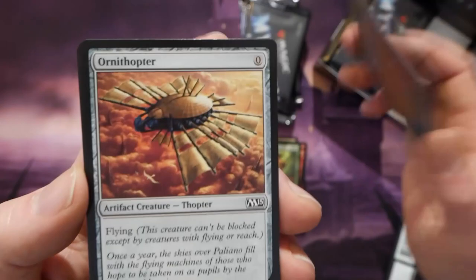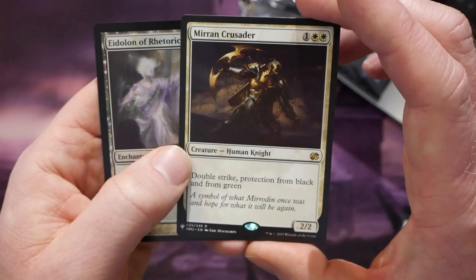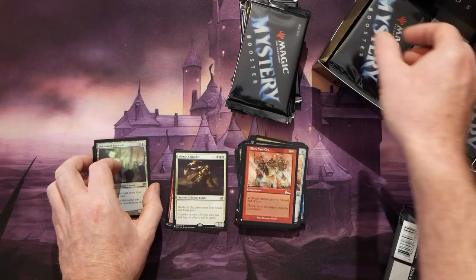As I was saying, this is meant to be drafted — supposed to be like a chaos draft set. We've got Battlebond and stuff in here, right? So it's that whole 'mystery booster' kind of thing. We got Mirran Crusader in the rare slot, which is pretty sweet, and then a foil Eidolon of Rhetoric. I actually run this in my Zur stax deck, so that's pretty cool.